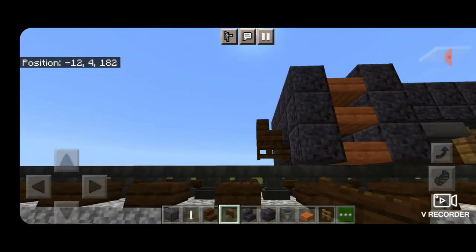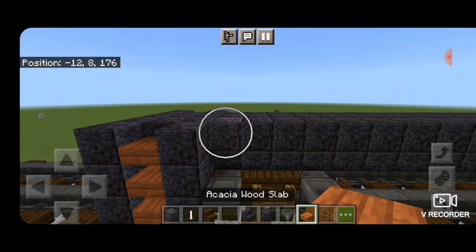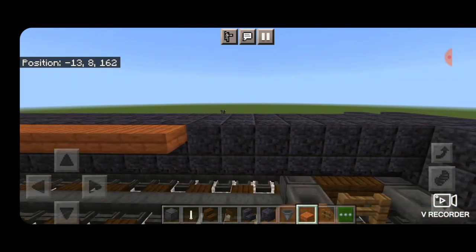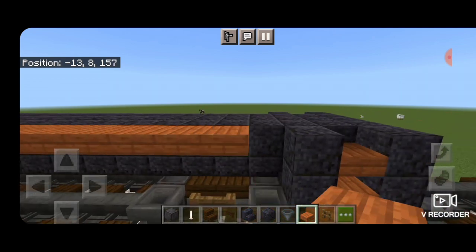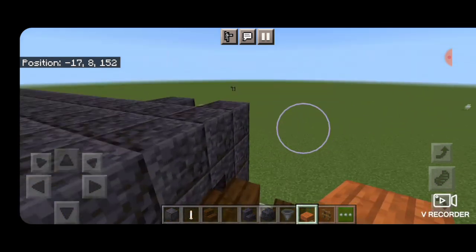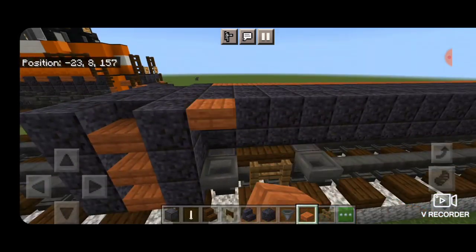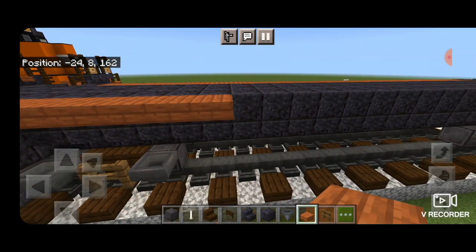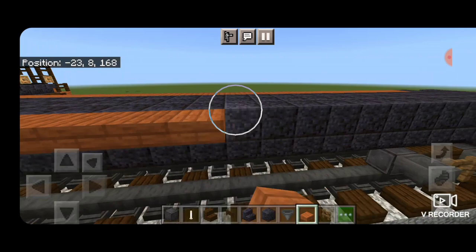On the top outside edge go end to end with a row of acacia slabs at the very top, then do the same thing on the other side — another row of acacia slabs end to end. This will give us the orange stripe for the bottom of the caboose.